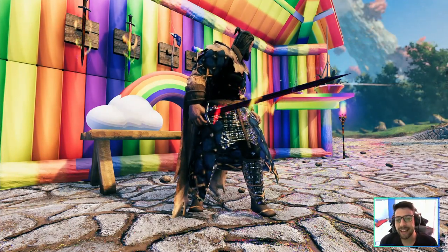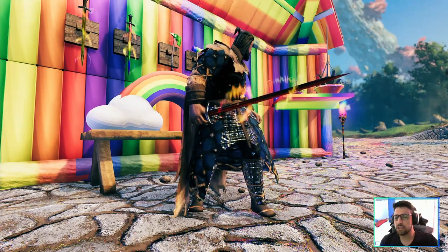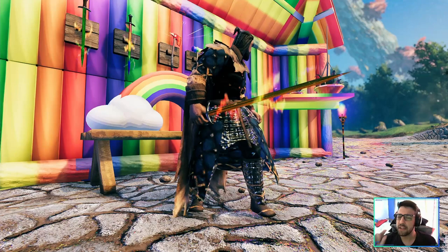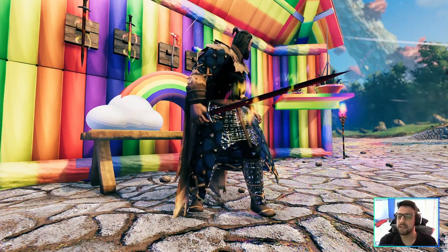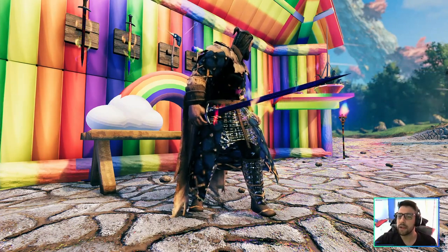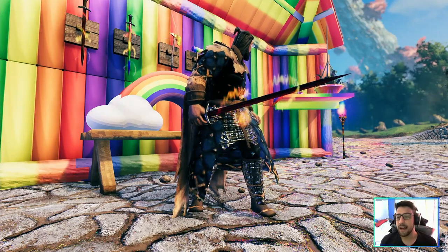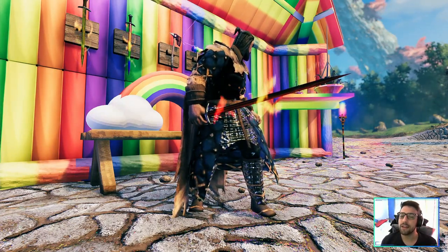There's another sword they added — it's pretty much the same as the axe in terms of effect. The sword changes colors, I think even faster than the axe. The particle effects are similar, wrapping around the sword in rainbow colors. It looks nice, and I'm curious to see if this one is OP or not.